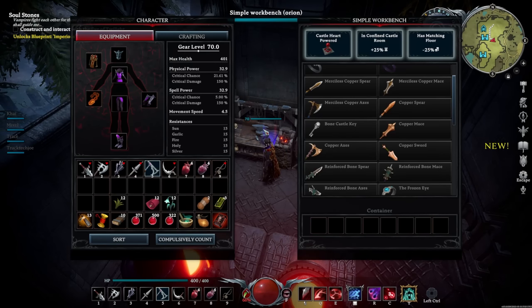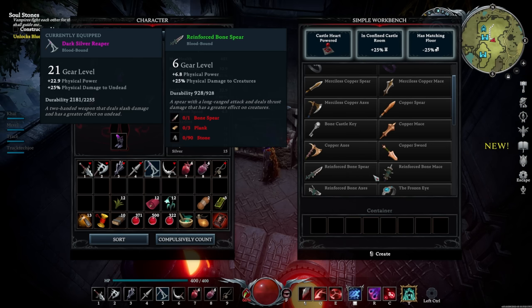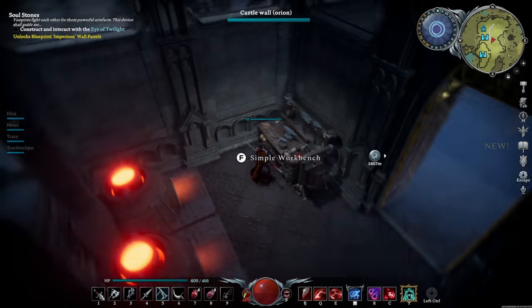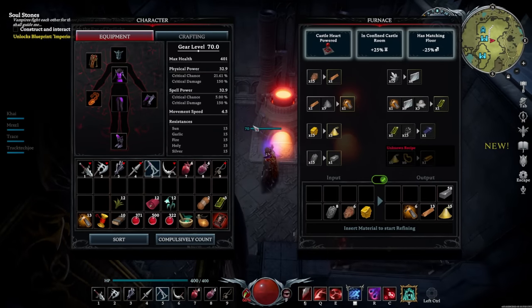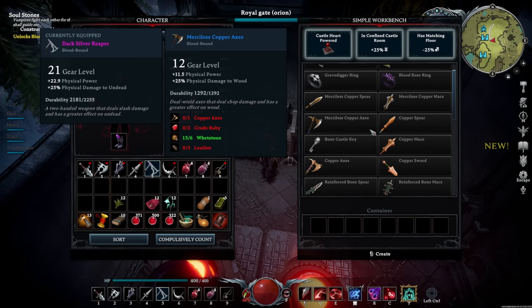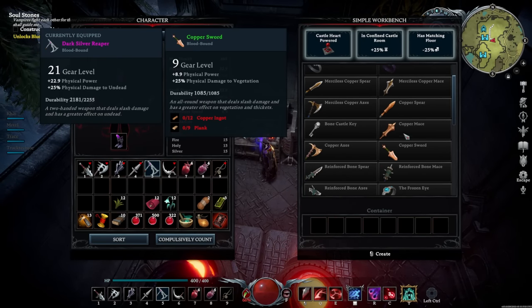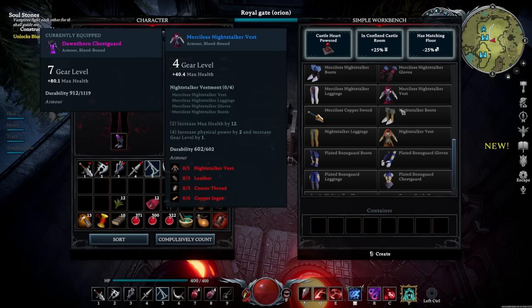Now that you have the workbench, you'll need copper. To harvest copper you actually need the reinforced bone tools first - make sure you have those. Once you get copper, you'll need to smelt copper ingots. This adds the furnace - you put copper ore in and get copper ingots, very simple and straightforward. But this is typically where people start getting stuck.